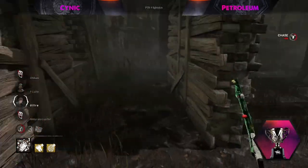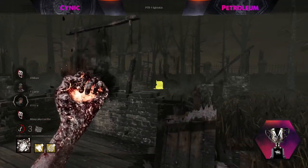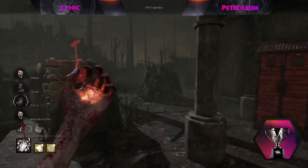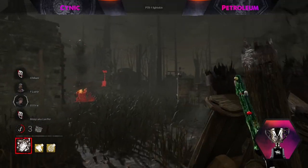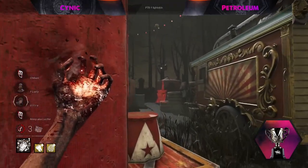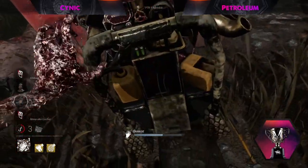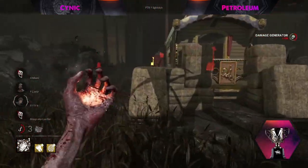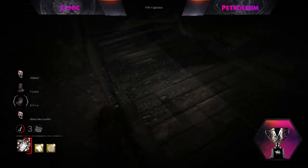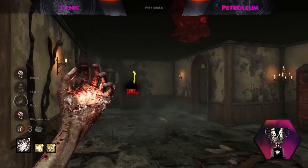Even in a match that looks this promising for Nurse, she still has to fight. It's not good enough to just get four kills — you want four kills with the fewest generators completed. It's crazy how tense this still is. The Nurse isn't really committing to chases because she understands the other Nurse is probably going to get a 4K as well. Now the Nurse is playing around restricting as many gens as possible. We see Colobrine popping off — two back-to-back notifications: two survivors on that one gen.